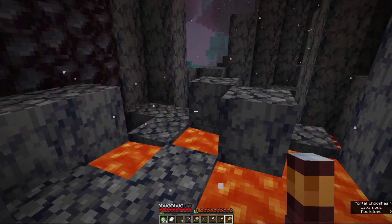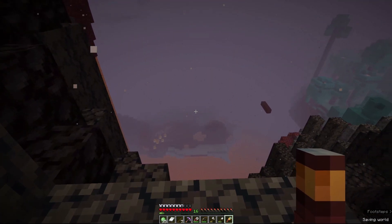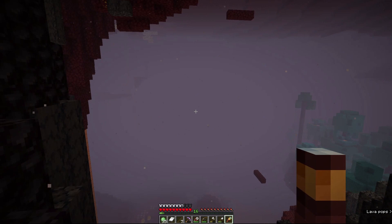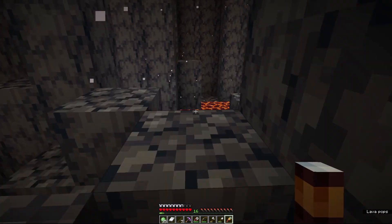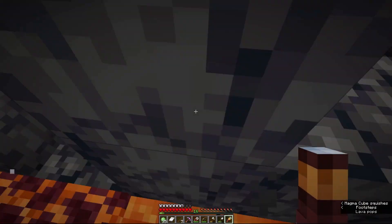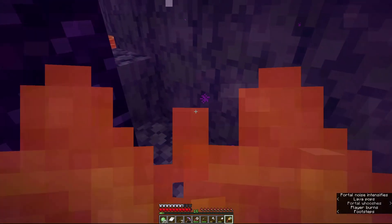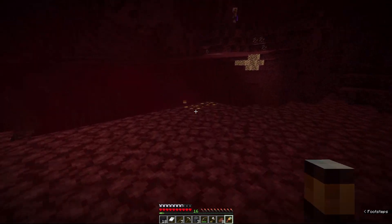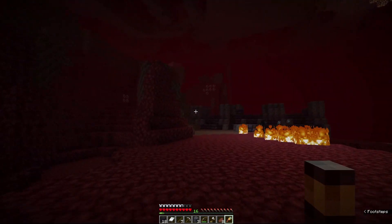Now ideally I'd love it if there was a ghast hanging out right here so we could get that — is it a balloon advancement? But I don't think they like to spawn in these biomes in particular. I think they actually do like the basalt delta biomes, but they definitely prefer or spawn in higher rarities in the soul sand valley biome. So we're going to need to see if we can make our way out of some of these problem spots. I can hear that ghast floating around out there somewhere, but I'm not entirely sure where it is.